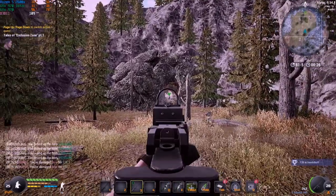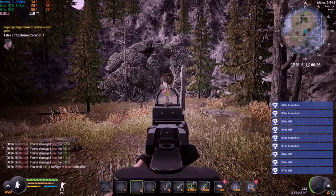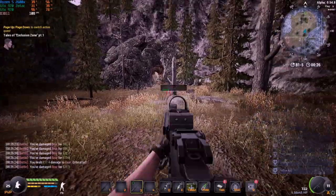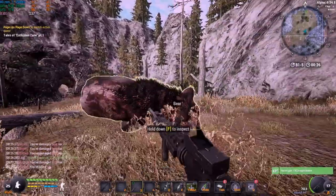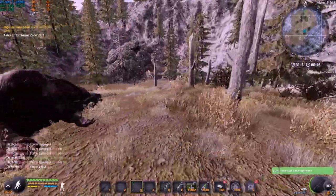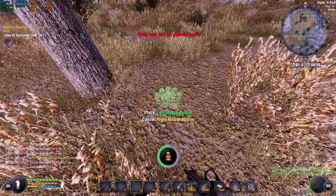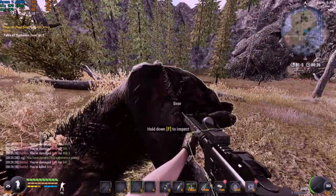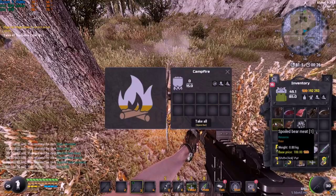So let's see how we do with this - we're just going to pop pop pop pop pop. We're going to do as much damage as we can while he's running towards us. Level 1s are kind of easy. There we go, easy peasy. So all we're going to do now is pop the fire down. There we go, we've got the fireplace down, jump into the bear, take everything into the campfire. Spoil stuff we don't want - get rid of spoil stuff, it's really heavy.